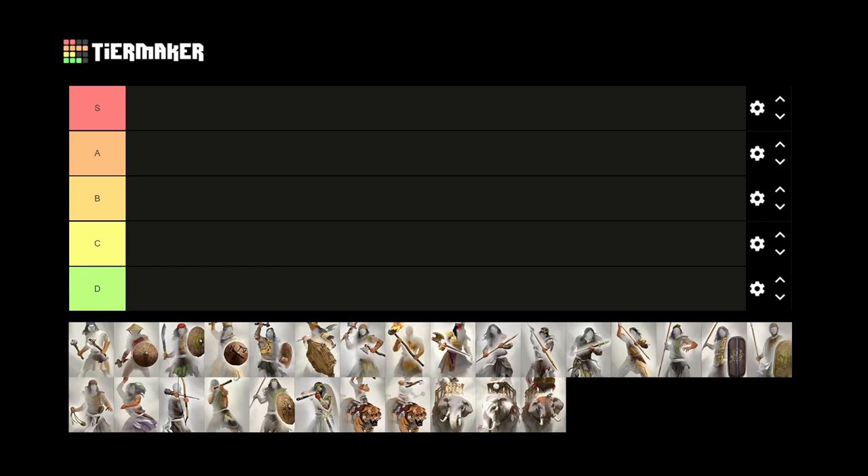We're going to kick off our rankings with all the purple or melee infantry units. We'll head to custom battles to look at each of their stats in game, then come back to rank them before moving on to the green units and so forth until we've completed our entire tier list. Let's get started and hop over to a custom battle to take a look at the nine Nanman melee infantry units.